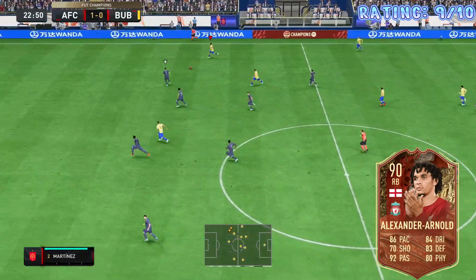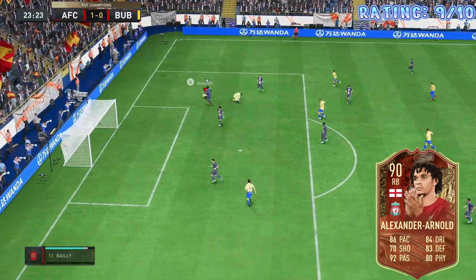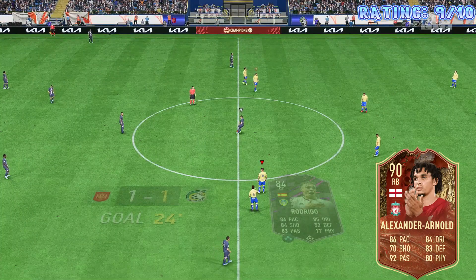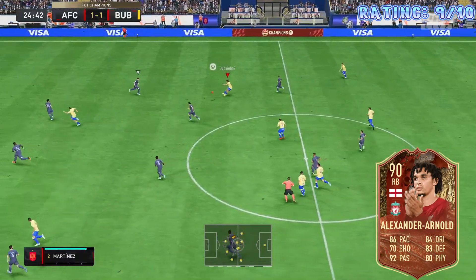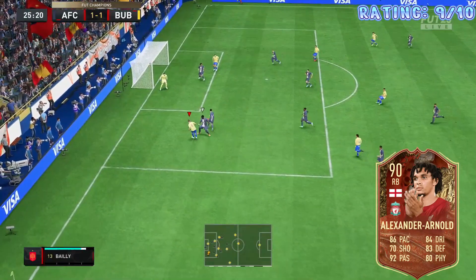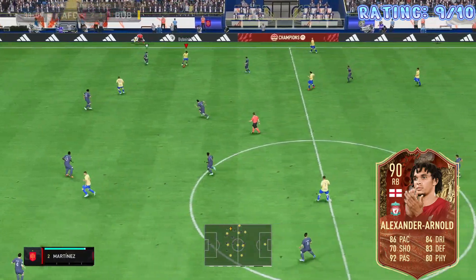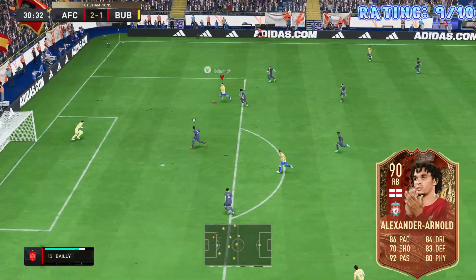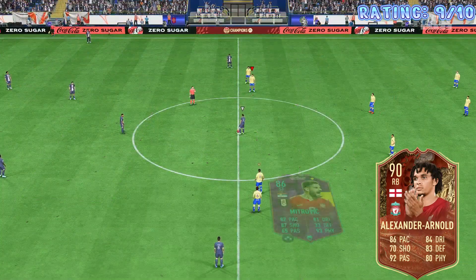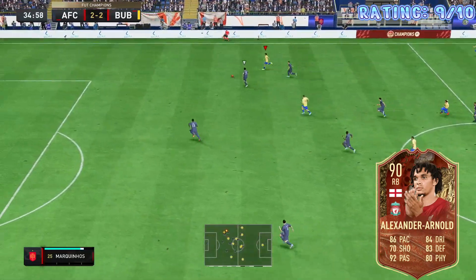Going forward, Trent is the real deal. His attacking positioning is great, his passing is incredibly good, and his pace is very impressive. Defensively, there are better options such as Walker, Cancelo, and Diogo Dalot's Team of the Tournament card. If you like your fullbacks to strictly play defense, I wouldn't recommend Trent. But if you like an attacking style, Trent is definitely your man — his passing is extremely accurate and precise, which is very helpful when creating chances going forward.